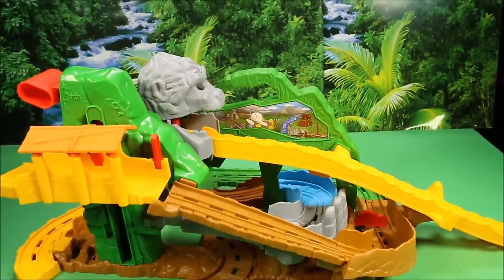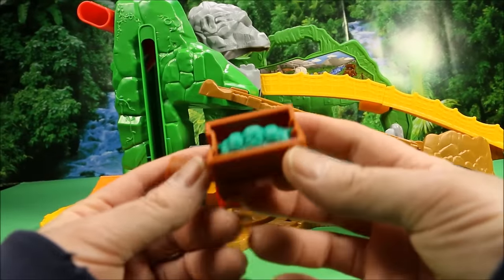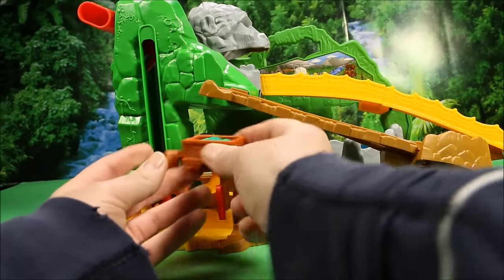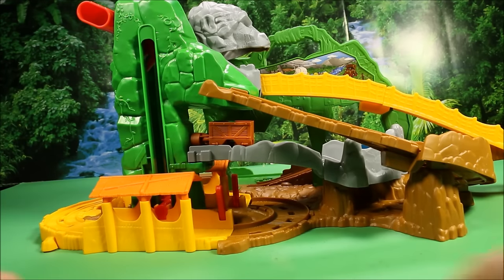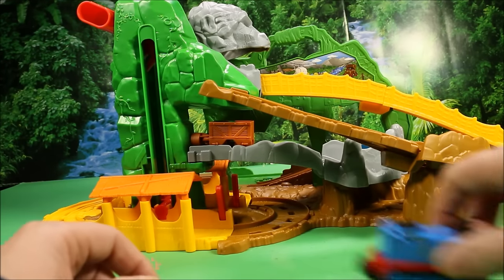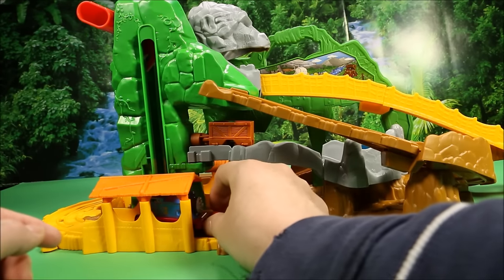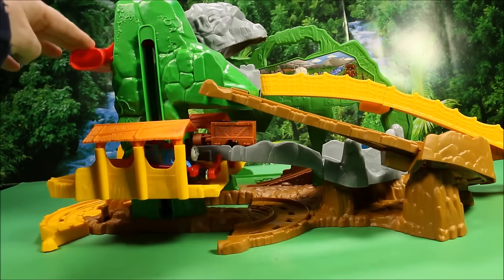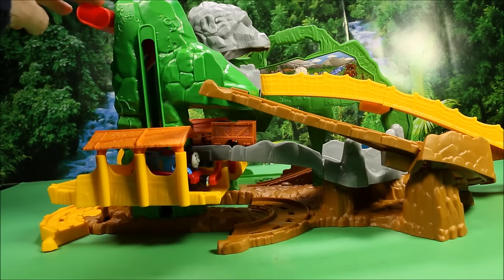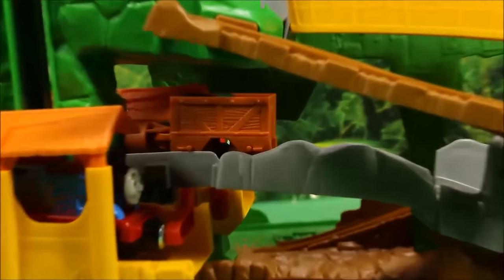Now I'm gonna show you how this works. This is the car with the emeralds. You're gonna take this car and put it on the gray track right there. Then you're gonna take Thomas, put him into here, and lower the gate. Then you're gonna race him one level, then race him one more level, and when you race him one more level this car is gonna move too. Let's go ahead and take a look at that.